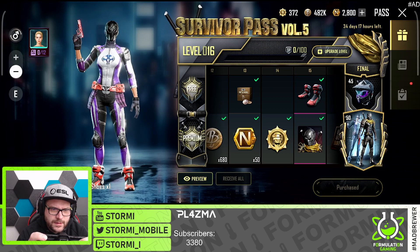We got the Red Shot P1911 and this skin is so insane — a little bit like a 3D effect. Oh my god, this one is nice! That will fit perfectly with a full red loadout. And we got a red emote — 'Dodging Bullets' — that's another mythical thing from the survivor pass. Oh my god, this is a super nice emote.